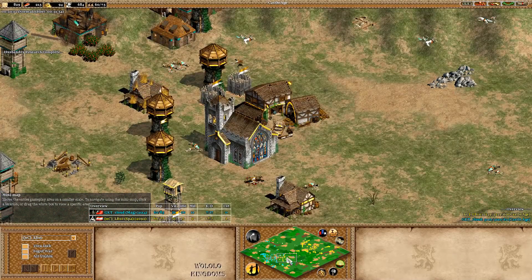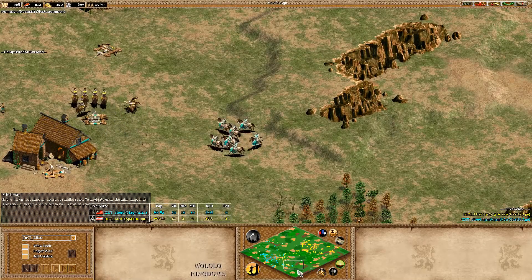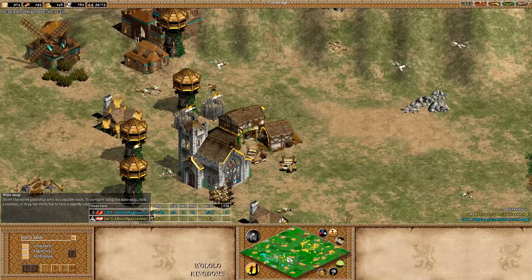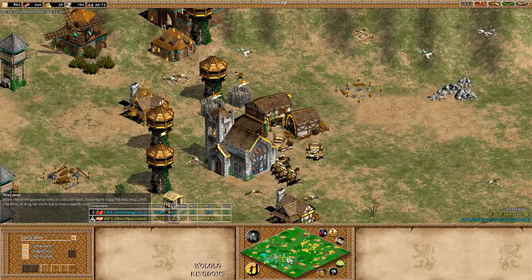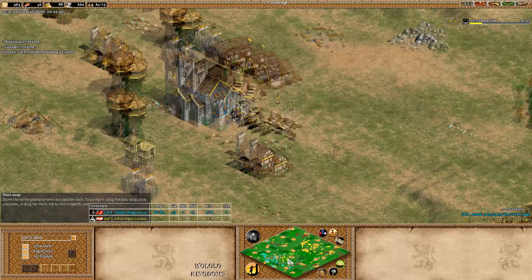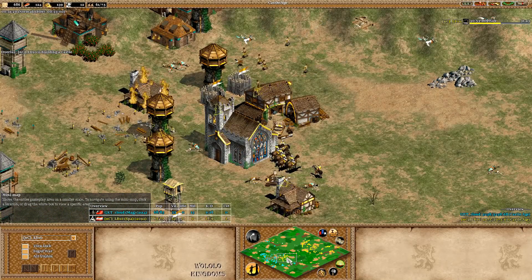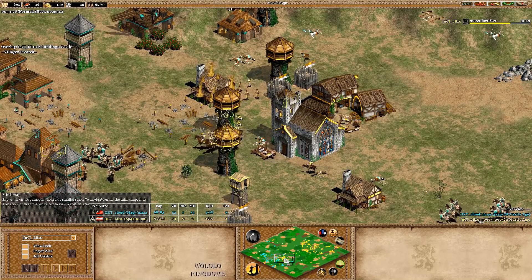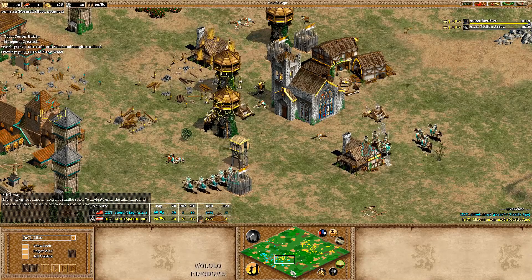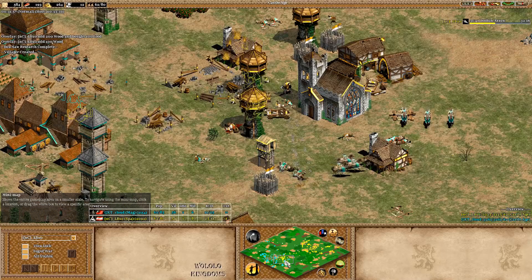Now let's see how those CA will defend against the conquistadors. I think the play with Spanish is maybe two TCs, stay on stone, and build a castle right next to where your towers were and be aggressive. Don't allow Cloud to use his mobility with the CA. So far this is looking good for LB — cav archers can be massed easier out of archery ranges, and that hasn't happened yet. LB is the one being aggressive — some towers are getting shot down now. I hear a lot of mangonels from LB10.